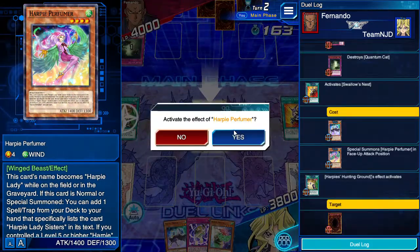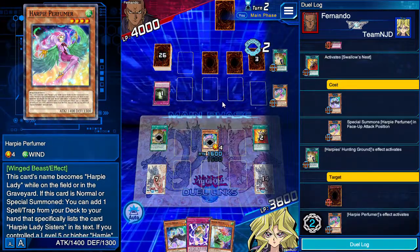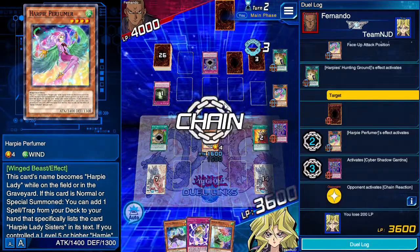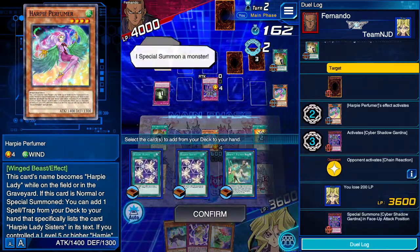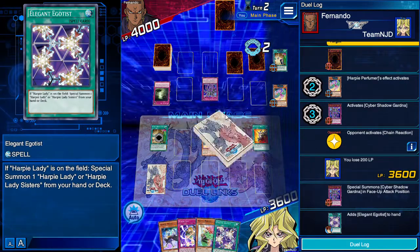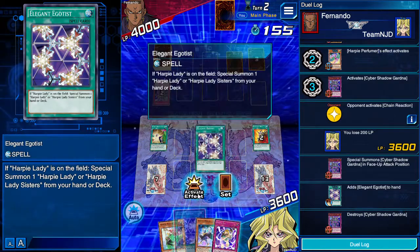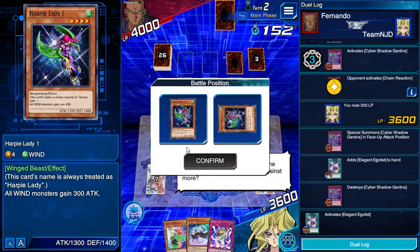Perfumer's effect activates! I'll take 200 more damage and that'll die. I special summon a monster — we're going to go get another Harpy monster to the field, which is all we're trying to do right now. If you're already struggling with one Harpy Lady, this will only go get these — keep that in mind.